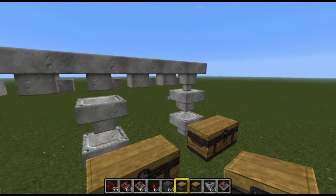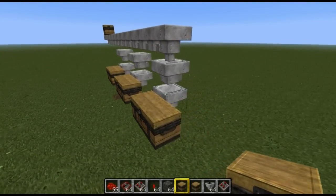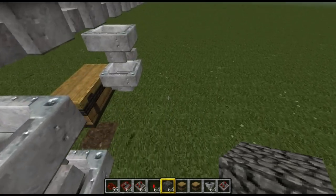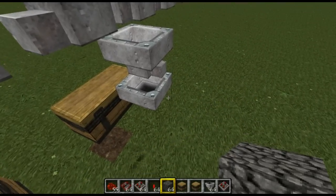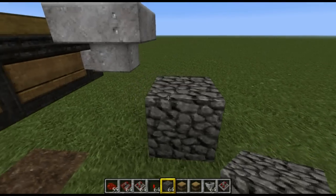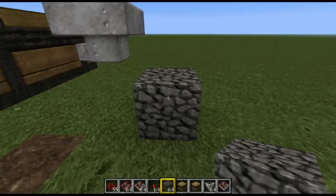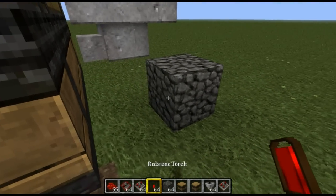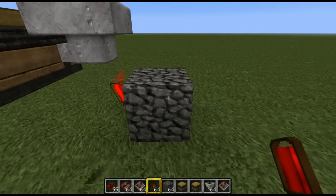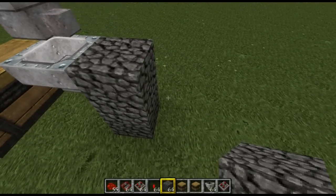So: pipes up top, filters in the second layer, transfer in the bottom. Now all we need to do is set up the redstone to make it all work. We'll start on the first chest — place a block of your choice at the back of the hopper that goes into the chest, and place a redstone torch on it that powers this hopper. Then build that up one more time.